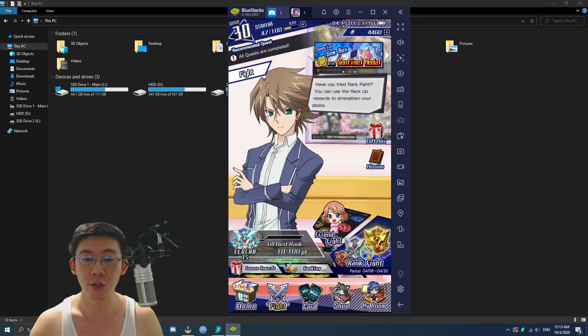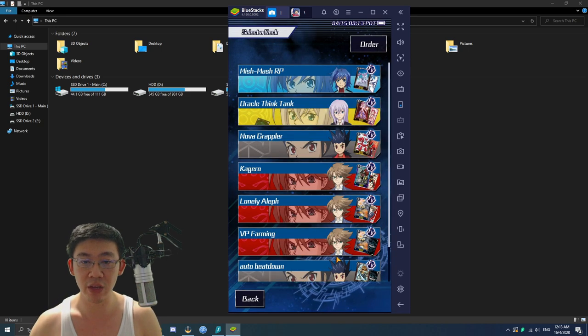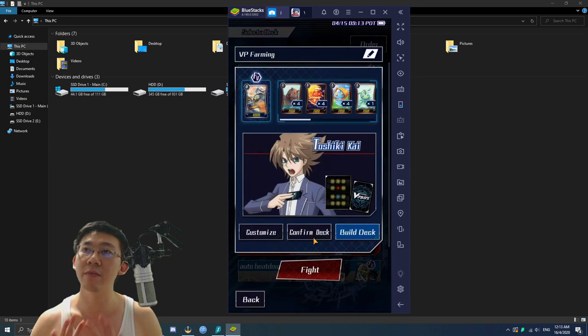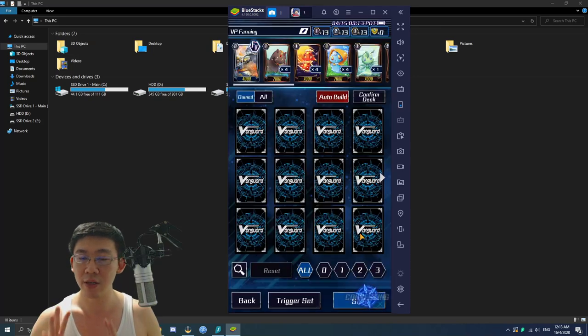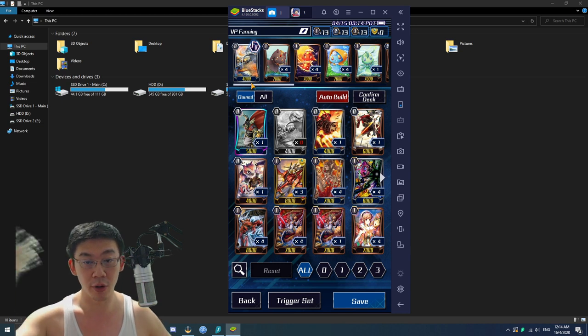Now we need to look into the VP farming deck — a deck made specifically for VP farming. I already have one example right here. It doesn't really matter which clan you go for, but there are some points to take note of. This VP farming topic has been described and explained in several other YouTube videos, but I'll explain it again. First off, your first vanguard should always be one that has the least amount of health.